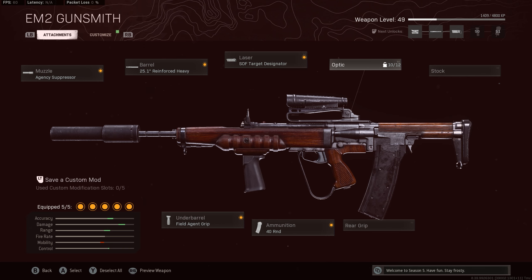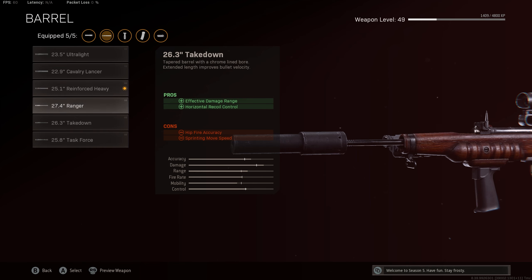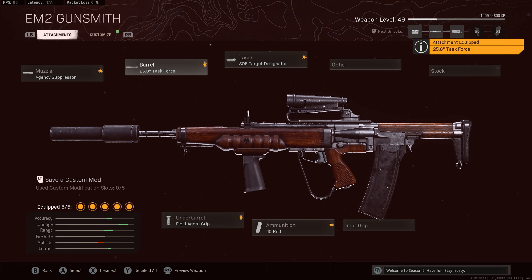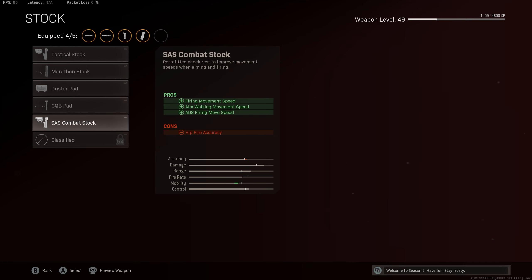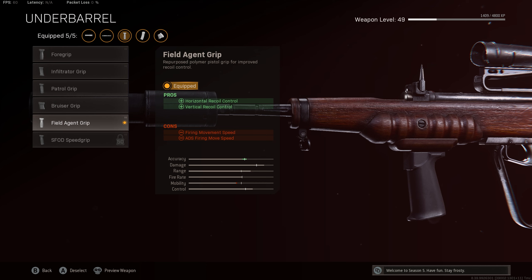When I unlock the Task Force Barrel, I'll roll that for long-range engagements — it increases damage and range even more. You could remove the Target Designator and slap on a grip for faster ADS, maybe the SES Combat Stock or the Raider Stock. The gun has some recoil, so it's not completely overpowered, but it's really strong. I think it's kind of balanced, and with the Field Agent Grip it feels pretty good.